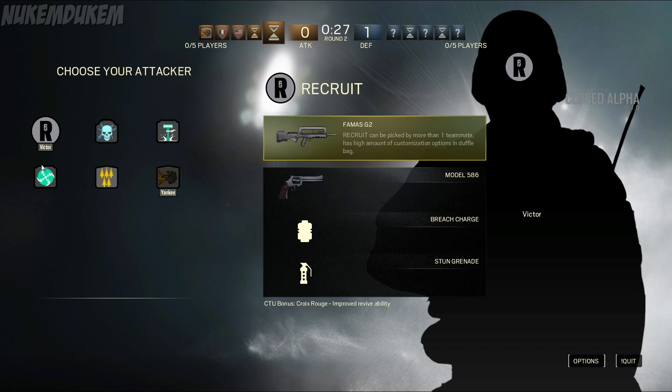The Recruit's primary weapon is the famous G2, a nice rifle to use. For the handgun, it has a Model 586, and has breaching charges where you can break down the defender's walls. It also has a stun grenade, which is good to throw in as soon as you place a breach charge and blow it up — throw a stun grenade, stun whoever's in the room. There's a lot of people camping and protecting the hostage in Rainbow Six Siege, so the stun grenade is good to knock a couple people out since they tend to bunch up.